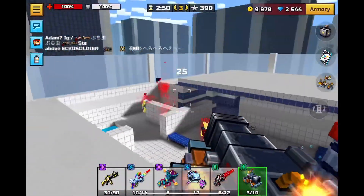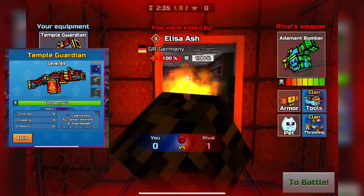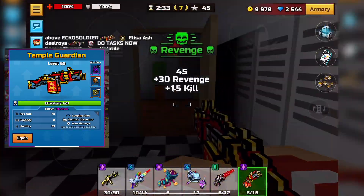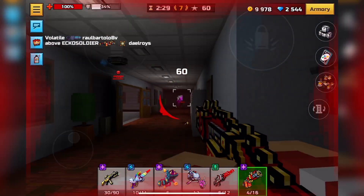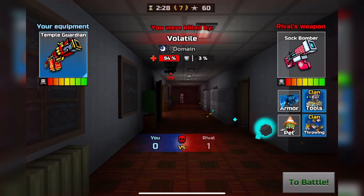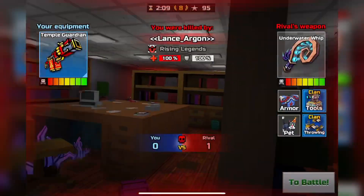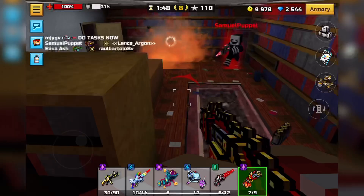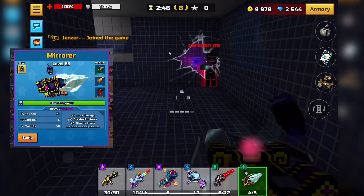Number 14 is Temple Guardian, which hits for 111 damage no matter what. I feel like it's just a way better Bad Clown. Although the mines are not permanent, it shoots those firework things that people can walk over, which makes it super good for spamming in close range maps because you're almost always going to be two-shotting.